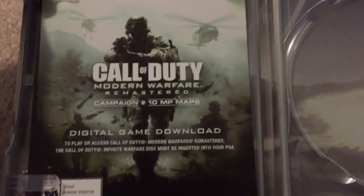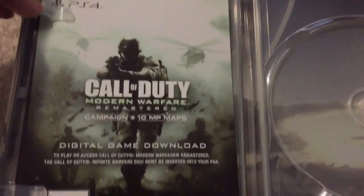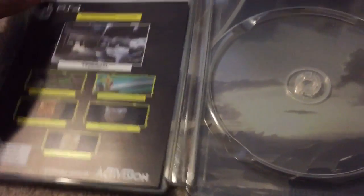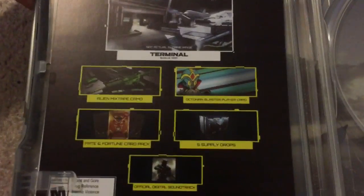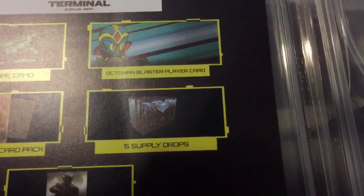With Modern Warfare Remastered you get the campaign and 10 multiplayer maps. This is what comes with this edition. As a pre-order bonus — even if you didn't technically pre-order — you get Nuketown and Terminal maps, and you get this cool camo, though it looks nothing like the image on the card.